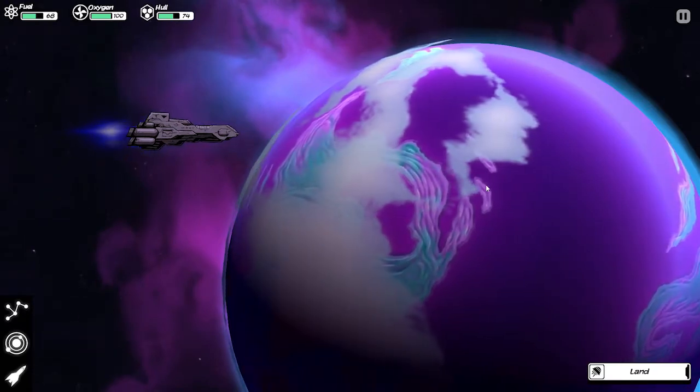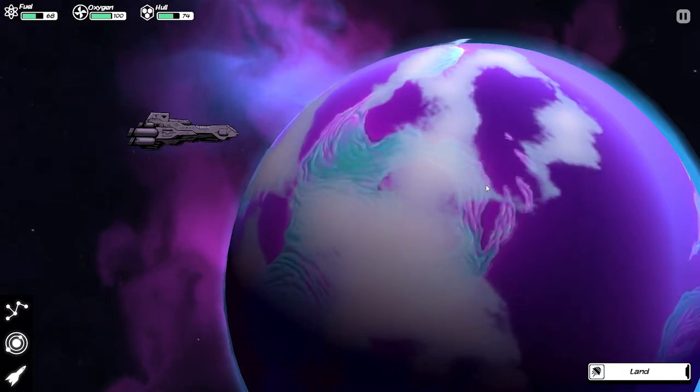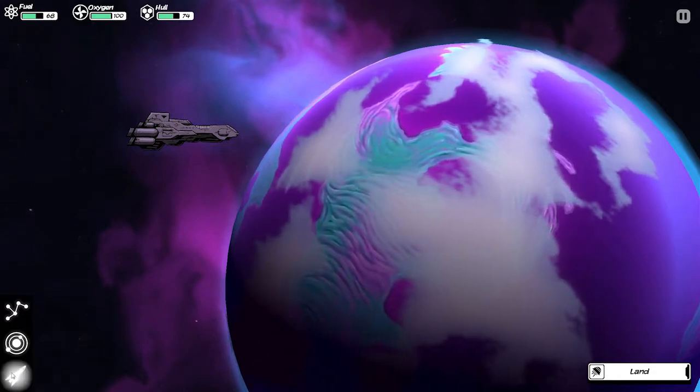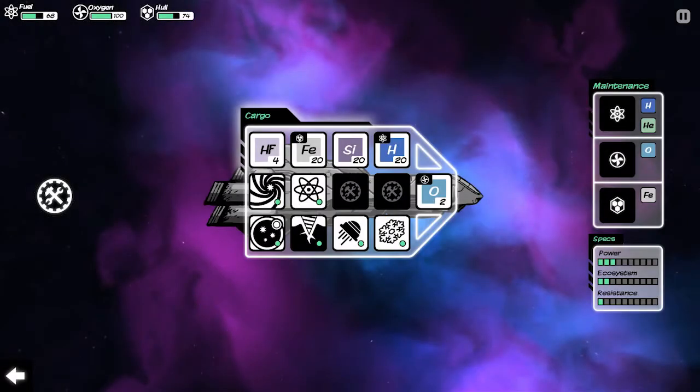I'm assuming that scooping up more oxygen is an upgrade you get later on as you get more technology — that's an assumption because I don't have anything here. The way this technology screen is laid out, it almost seems like that's it, that's all you're going to get, because there's not a whole lot of space they can put things — although technically they can put a scroll bar on. I've never gotten any new technology.